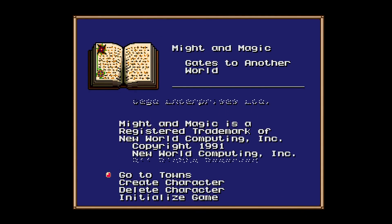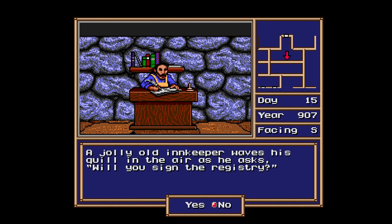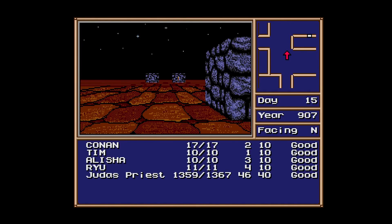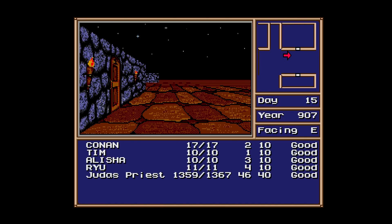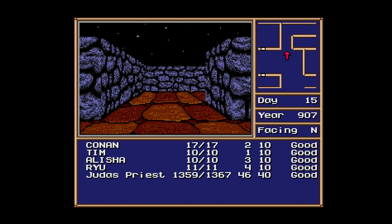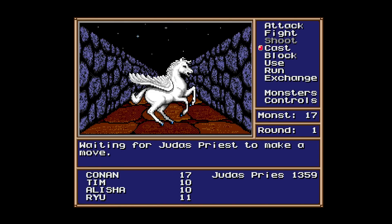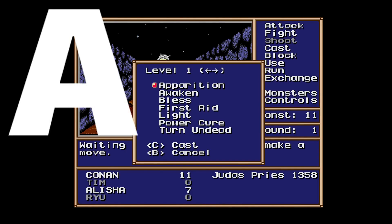Might and Magic: Gates to Another World has a ton of content if you're looking for a more traditional RPG. There is a lot to like here. The graphics aren't going to blow you away, but there are over 250 types of weapons, 96 magic spells, and a guaranteed over 100 hours of adventuring. There is a lot to like in this game. Battery backup. This is an A — highly recommended.